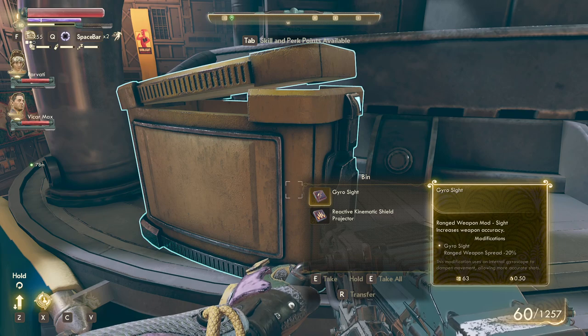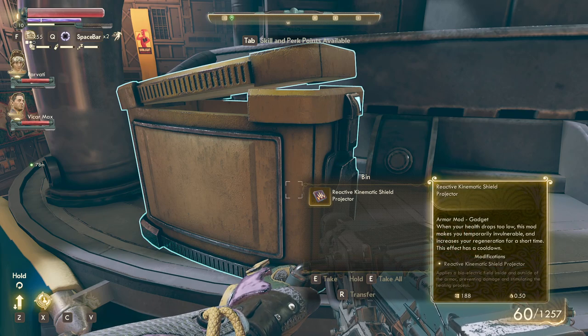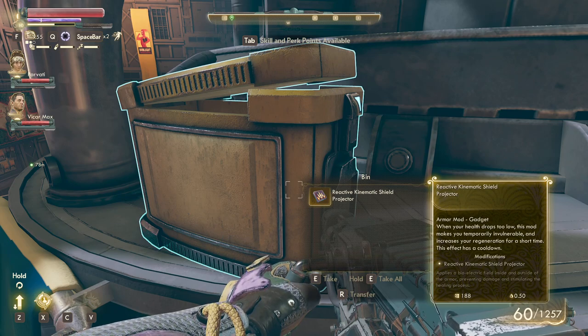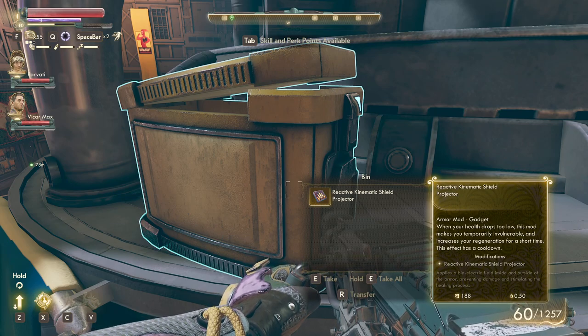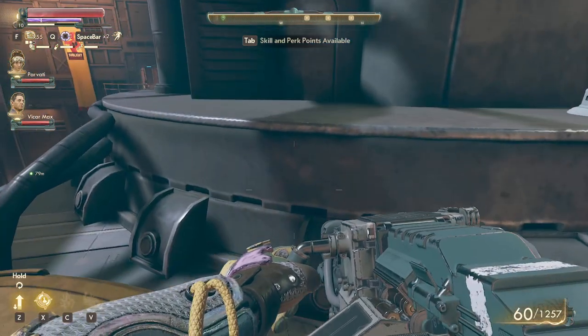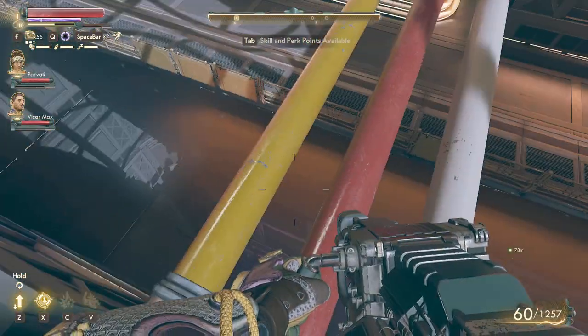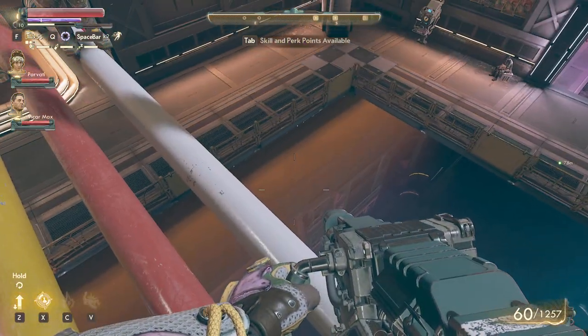This one has a gyro sight, range, drop and spread, and the kinetic whatever — it's a higher grade one. Temporary invulnerable, increases your regeneration. So yeah, you have a good chance of getting some of the best items in the game — more or less. Just don't fall down, because that's a fall to your death.